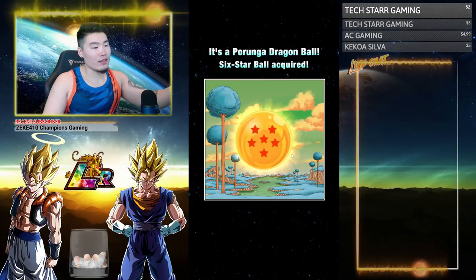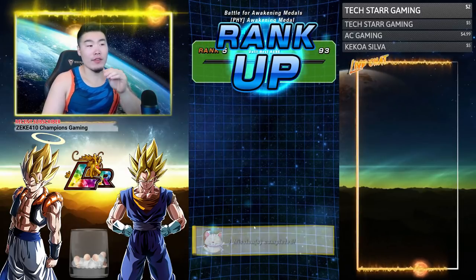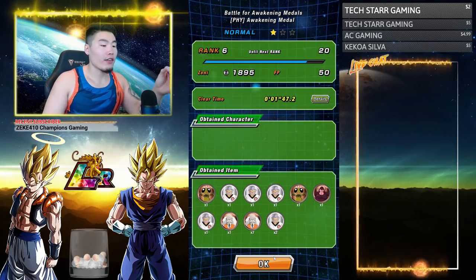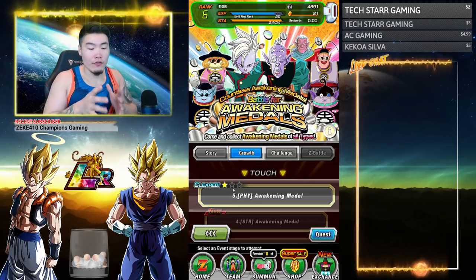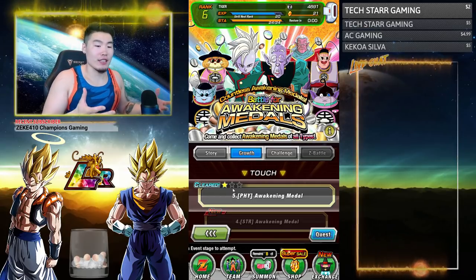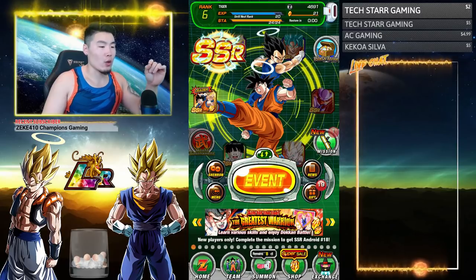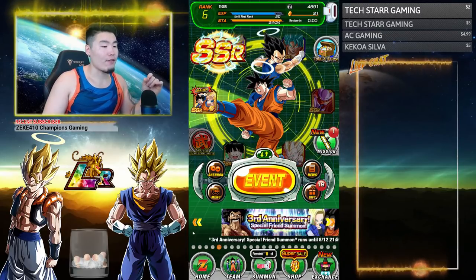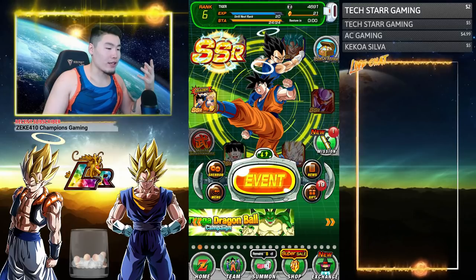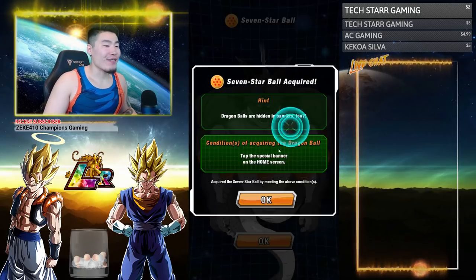The last one — Set 1 Ball 7 — actually got changed up a little bit from what the data mining information told me. The data was mined from the Global database but sometimes things are changed even from that. Originally I said you had to scroll through banners and find the one with a question mark, but apparently they took out the question mark and just added this banner here. So click 'Purunga Dragon Ball Campaign' and you got your Dragon Ball.